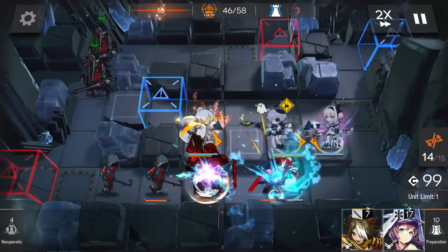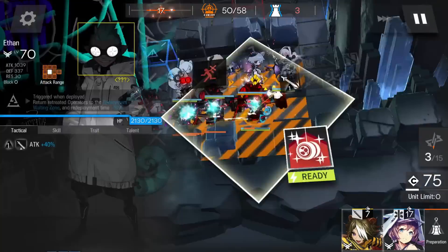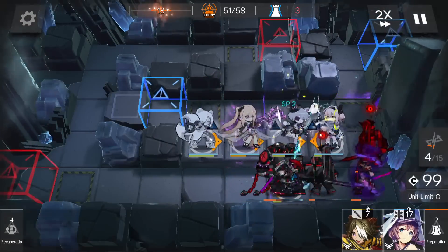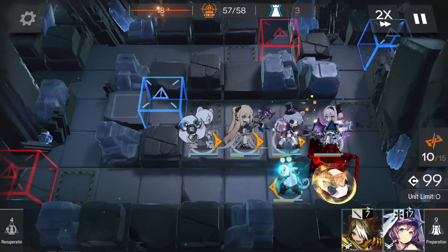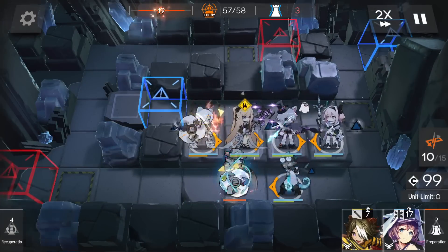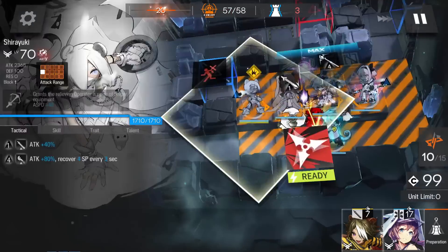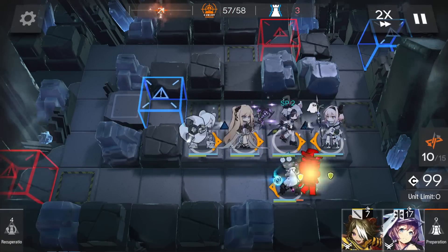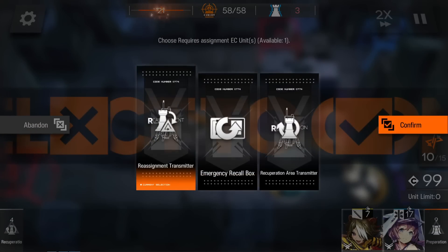There's also a device which gives you two stacks of whatever operator is deployed, which is useful for stacking up. Generally most of these powers have the value of two operators. There's one exception that's more situational — it lets you retreat an operator but keep all of their buffs. This is useful for making your strategy more reliable. If you get your core operator early and then you can't get any buffs on them, you can use this — like if you get half the buffs but you need the rest for the last wave, you can use that device to reset it: retreat them, then deploy something else, then deploy them again. We'll slow down on the later stages, but the first ones are extremely brainless.